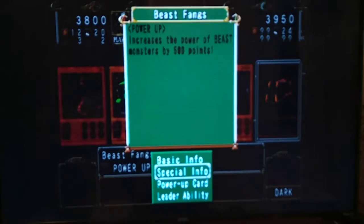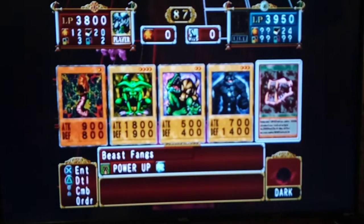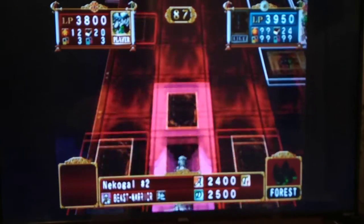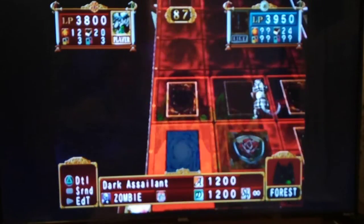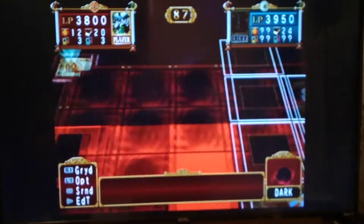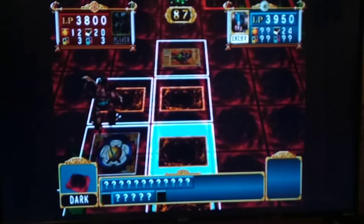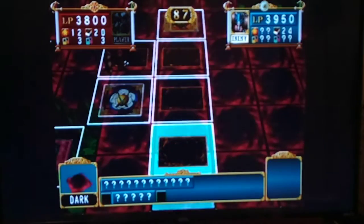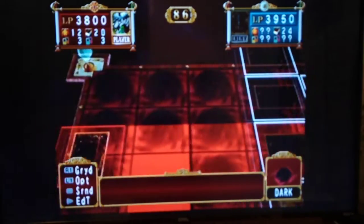Beast Fangs — wow, we're starting to get all our power-ups. I'll set that right here. If we ever get Firewing Pegasus, we're looking pretty good — I think my goal is to put both Beast Fangs and Mystical Moon on Firewing Pegasus. You can put both on Firewing Pegasus, and I'd advise you to do the same if you're using this deck. Or on Flame Cerberus — it's a Pyro, right? Or your King Tiger Wanghoo. If you go for the speedrun strat and get two more of your deck leader, yeah, that's definitely the best thing to do.